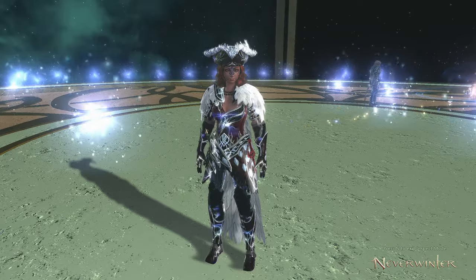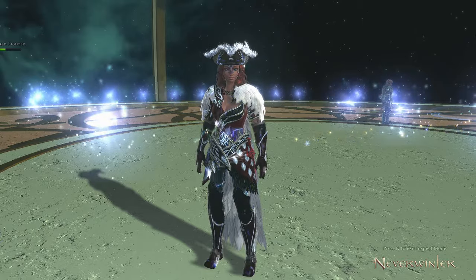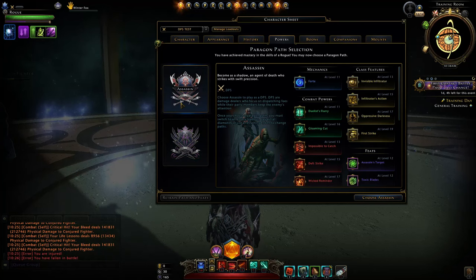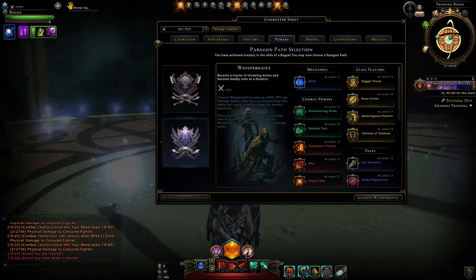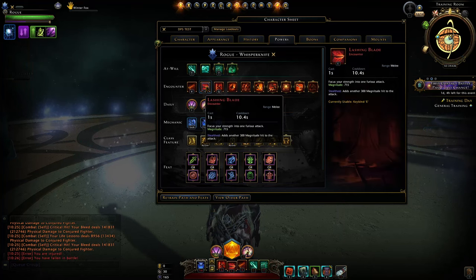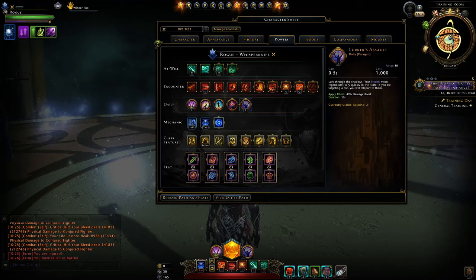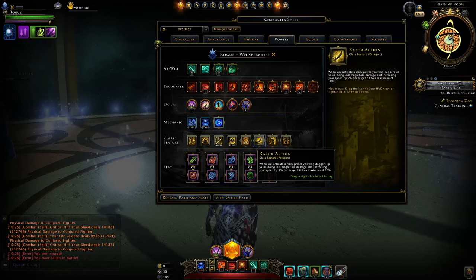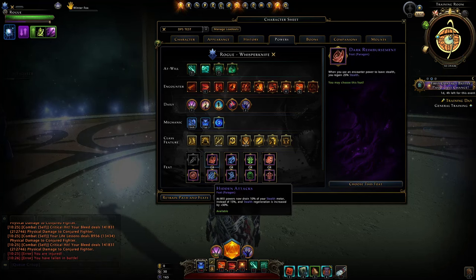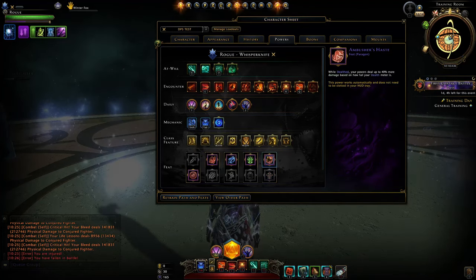Let's jump into my best single target setup found after all my testing. After showcasing this I'll present the breakdown of all the other setups for comparison. I found whisper knife performs better overall than assassin in terms of maximum damage potential. Go with whisper knife, use disheartening strike and cloud of steel, lashing blade, impact shot, shadow strike. For daily powers use hateful knives. Class features: tenacious concealment and dagger threat. For feats: shady preparation, dark reimbursement, one with the shadows, shadow of demise, and ambusher's haste.